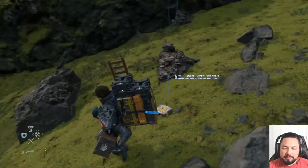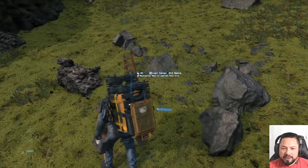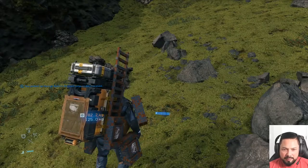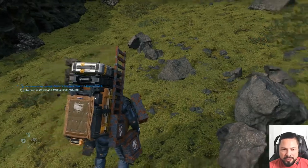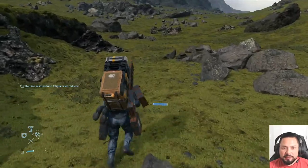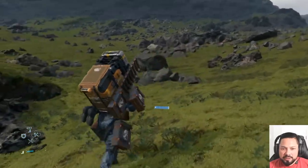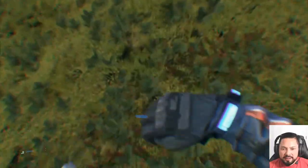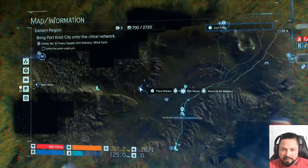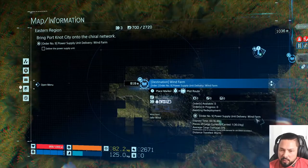Basically you pick up cargo. Like this guy right here — I can pick this thing up and carry it on my back. I'm at 82.2 kilograms out of the 125 kilogram max I can carry. You basically pick up missions or orders as they call them, and look at your cufflinks. Right now I am Sam, and I'm heading to this wind farm.